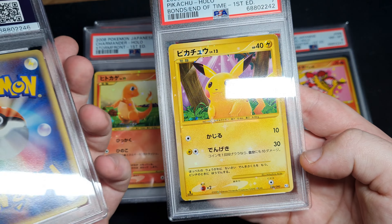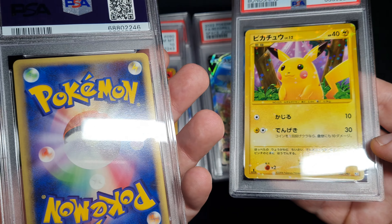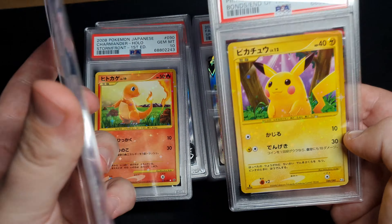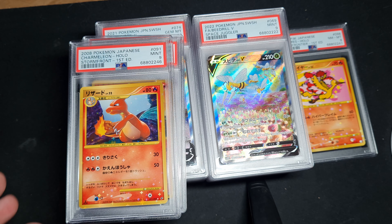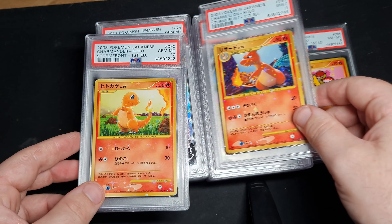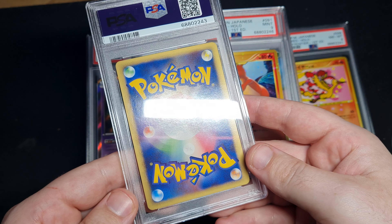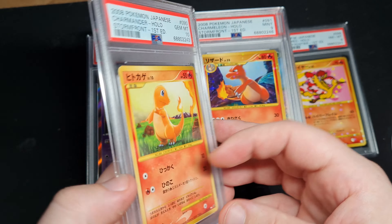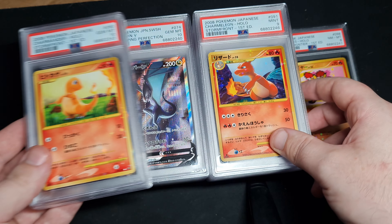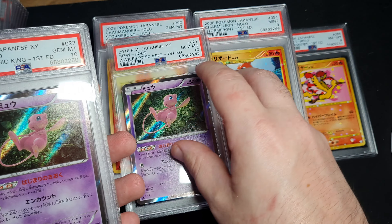I'll go back to this Pikachu — the centering is not the best. I'm going to resubmit this maybe. Oh, that bottom one on the left — my friend got a PSA 10 on this card with the same issues. I think I can go once more with that card. All those cards have those issues — I feel like it can kind of get overlooked and you can probably squeeze that 10. Oh, this is beautiful — awesome Chandelure.